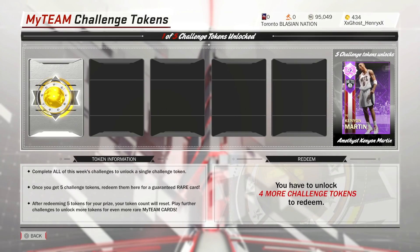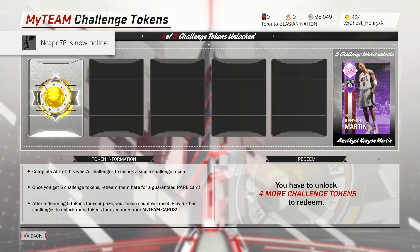Alright, so yeah guys, before we do get into the video, take a look right here — you can see that Amethyst Kenyon Martin is going to be the next weekly challenge reward. So make sure you guys are doing your weeklies. Every weekly reward has been fired so far, including this Ruby Bruce Bowen.